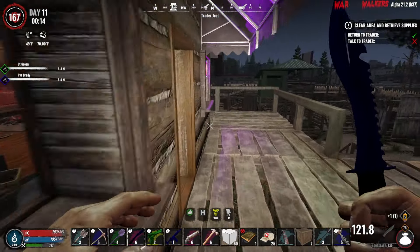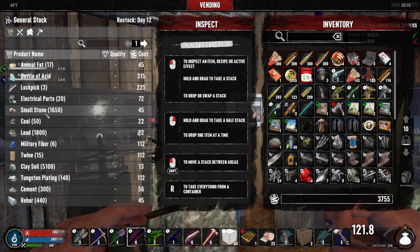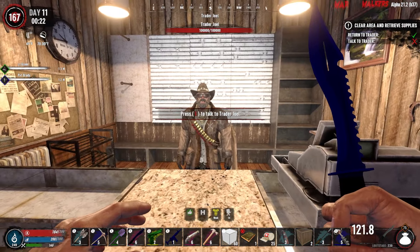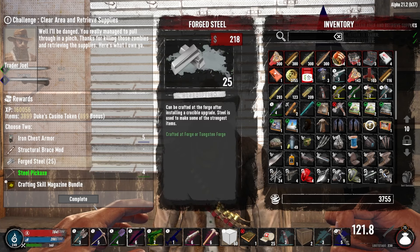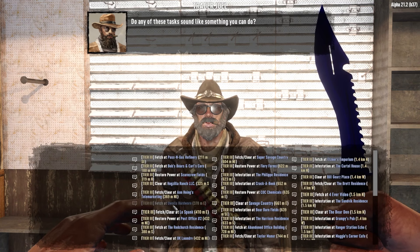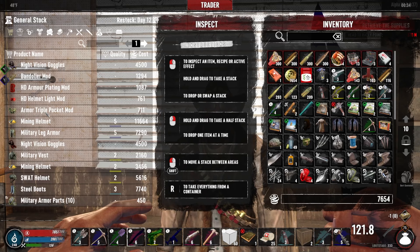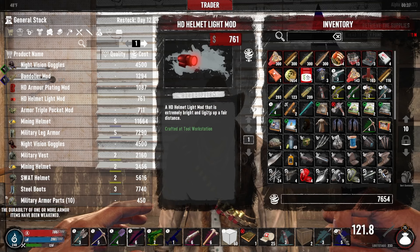We're gonna buy one Grandpa's Awesome Sauce. He just reset. We may buy 10 electrical parts — we've got like 80-something and then we had 8 in our thing. There's 5,000 clay soil, some stone — we can get it ourselves, but damn, it's tempting when it's just sitting there. Steel pickaxe — thank you. I think the forge steel for now. For tomorrow, do we want to do Bob's Boars? Let's do D'Wall's Hardware, because it's D'Wall's, so it could be insane. Ooh, look at this — an HD Helmet Light Mod! That is extremely bright.